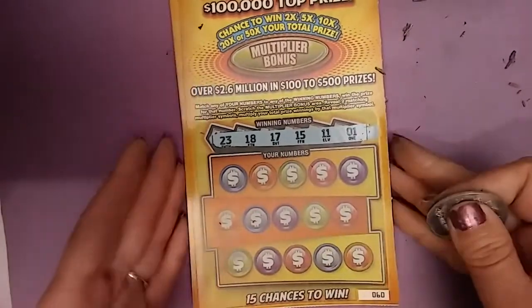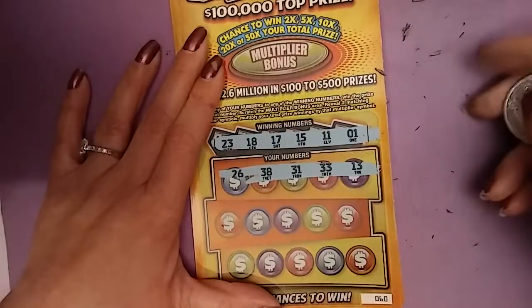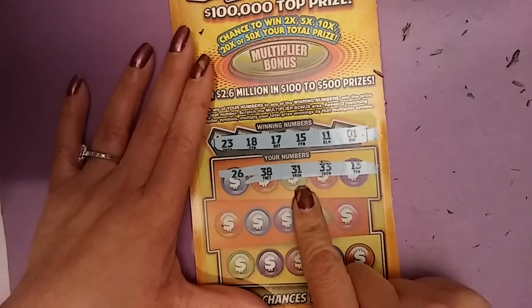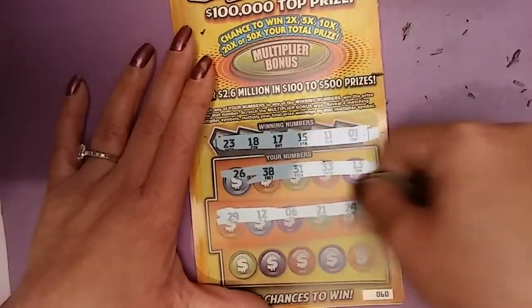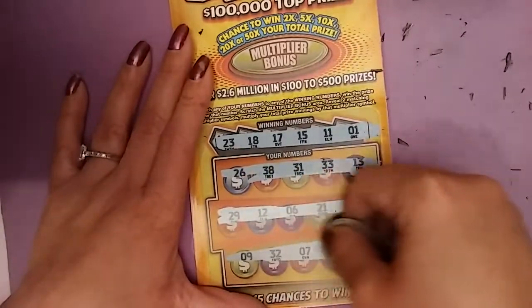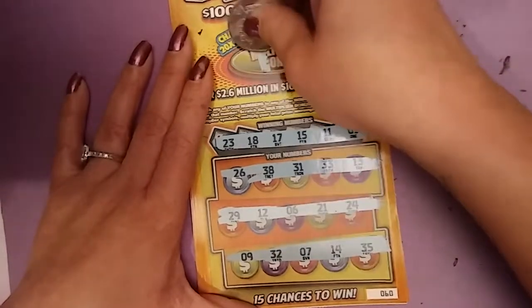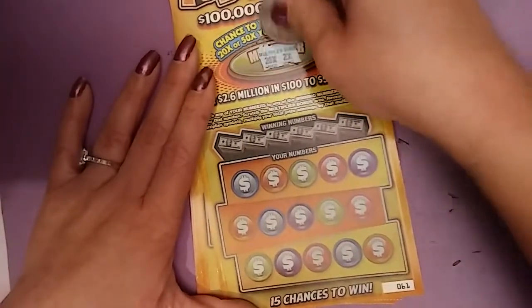23, 23, 23, 18, 17, 15, 15, 11, 11, 1. 26 nope, 38 nope, 31 nope, 33, 13 no, 30 nope, 29 no, 12 nope, 6, 21, 24, 9, 32, 7, 14, 35 nope. Those zeros - code 0039280. We get a 20 times? Nope.